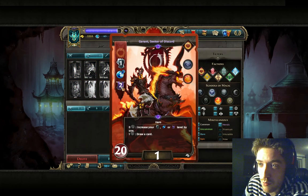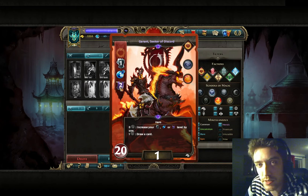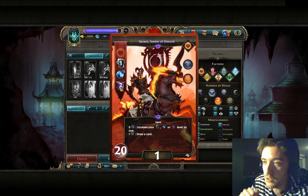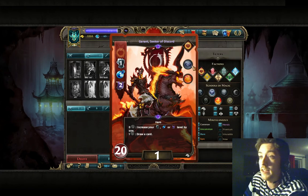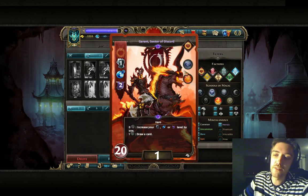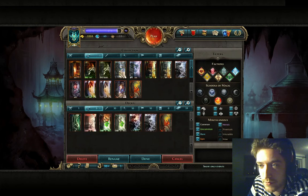Let's get started with a good Garant deck. Garant has 1-1-2, so he has 2 Destiny, which is quite interesting. That means he can get those fortunes without actually having to level up. Most of the big Inferno fortune cards cost just 1 or 2, so that's quite nice. He also has Primal and Fire, which are quite good as well.